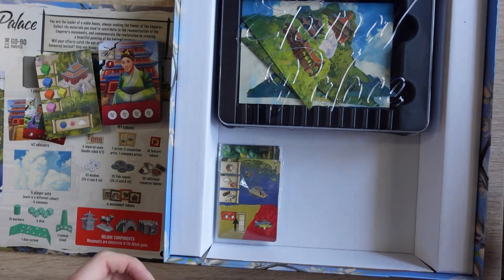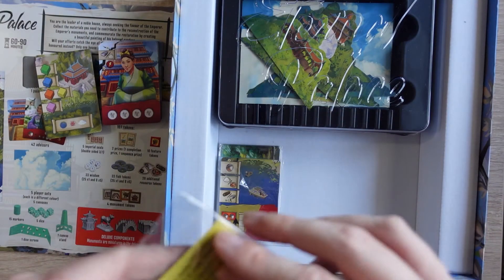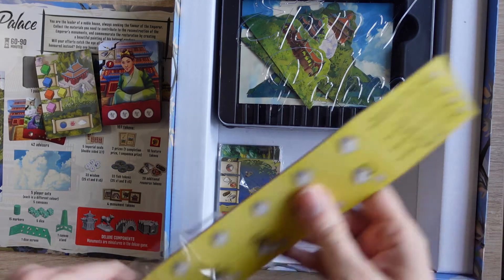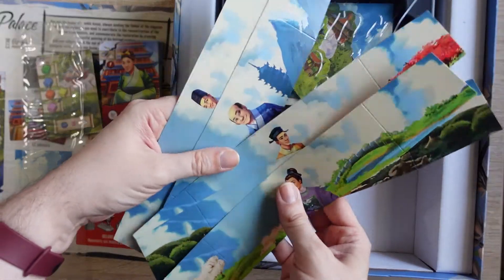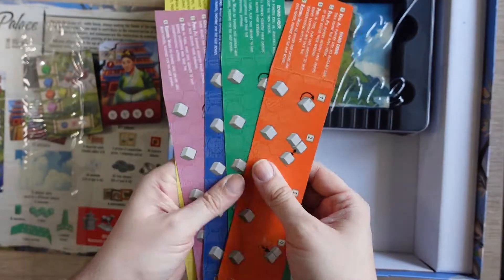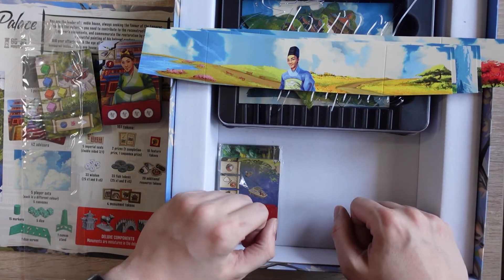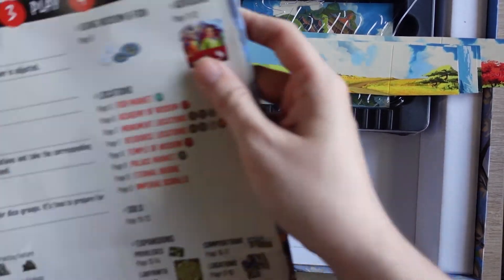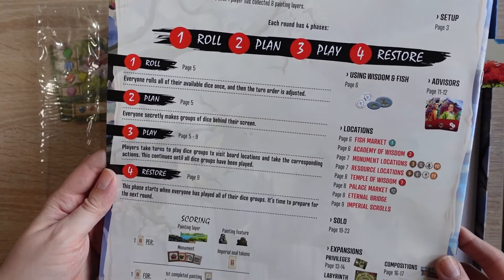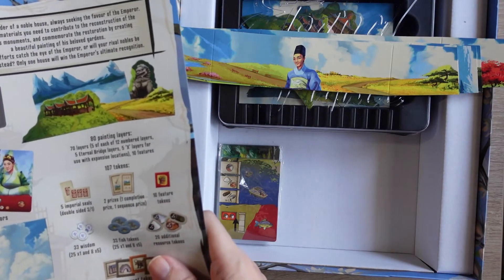So there you go — that's a look at everything that's inside Eternal Palace. Let's have a quick look at the player boards — dice screens, rather. They've all got the different advisors on and different colors on the back. So there we go, that's Eternal Palace. I'll put links to Alleycat Games' website and BGG in the description. There's a nice rules reference on the back of the rulebook. Thanks everyone for watching this unboxing video — we'll see you next time.